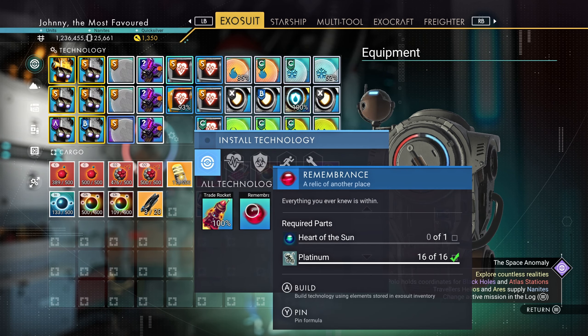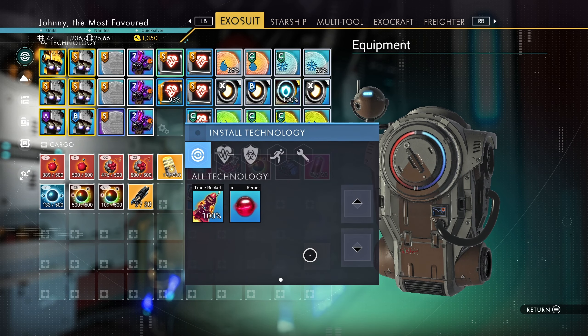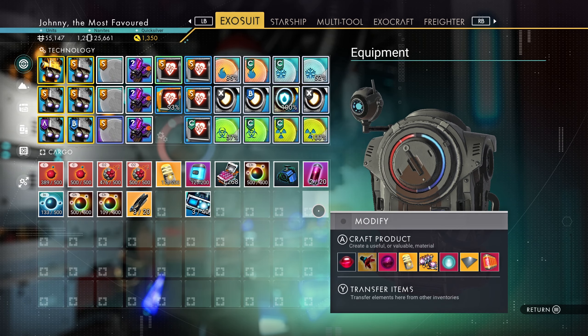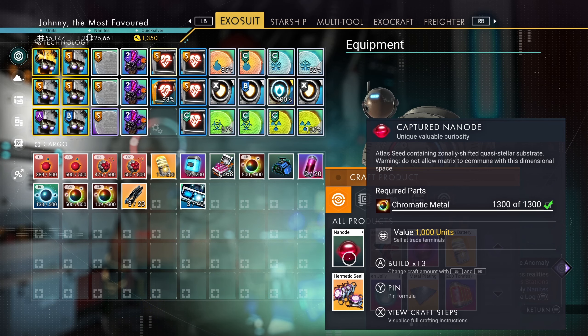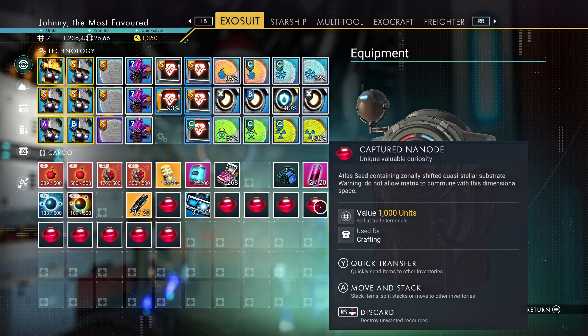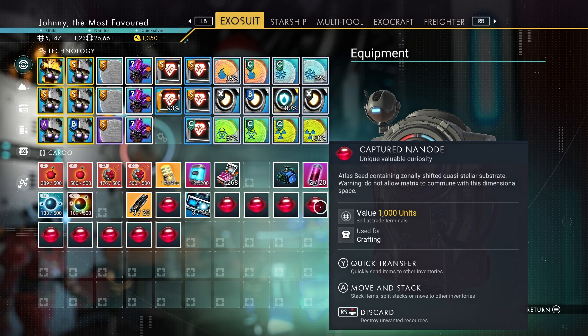Wait, what was it about this remembrance orb? Part of the sun — that is the final orb you will make, I believe, in the Atlas path. So let's make a bunch of those — 10 should be enough. Let's put all of those in my freighter so they are safe.